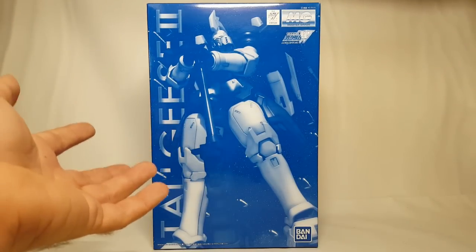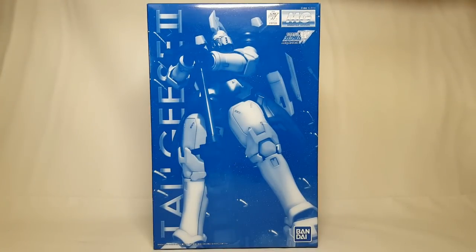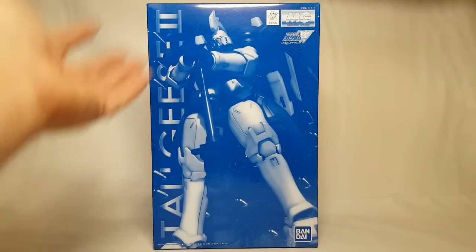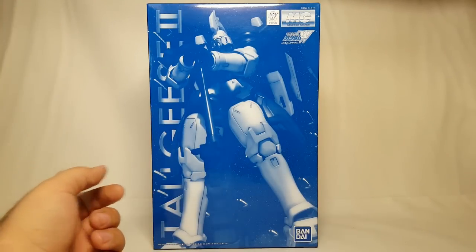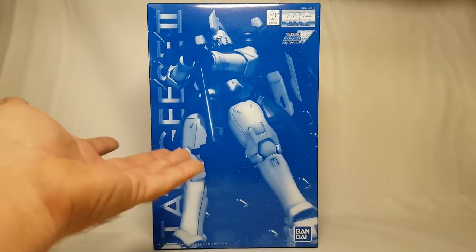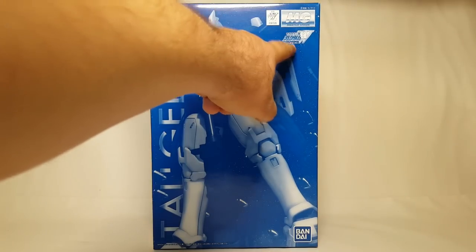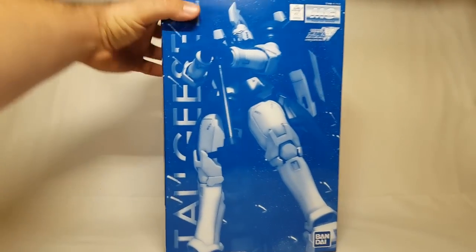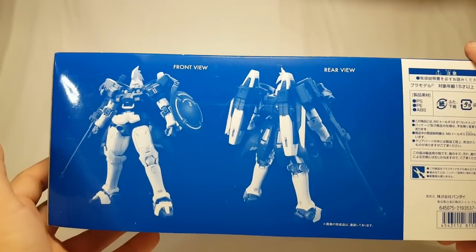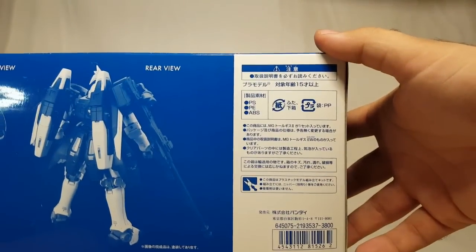So of course it's a P-Bandai box, so you just get a monochrome color scheme here. This is a kind of interesting CG render of the Tallgeese II. You don't really get any details on the cover, but you get the obligatory covered shot of the Tallgeese name. You get all these ships in the background because this is replicating the scene where Treize is leading them into battle. You get the Master Grade, We'll See Gundam Wing, and Bandai logos down there. You get the front and rear shots - you can see it better but because it's all blue you're kind of losing some of the effect.